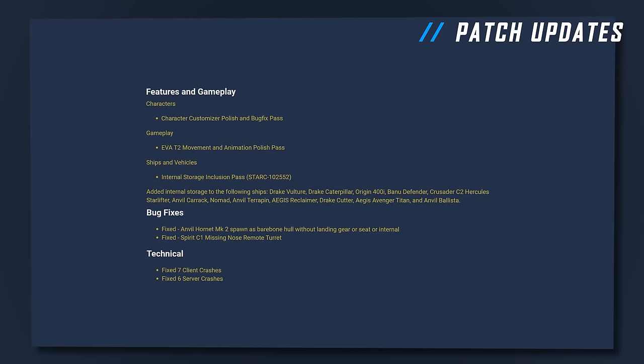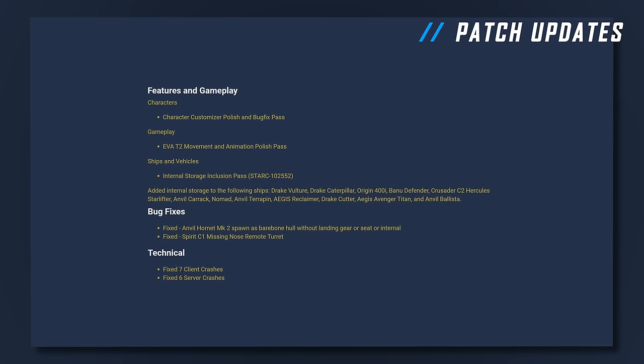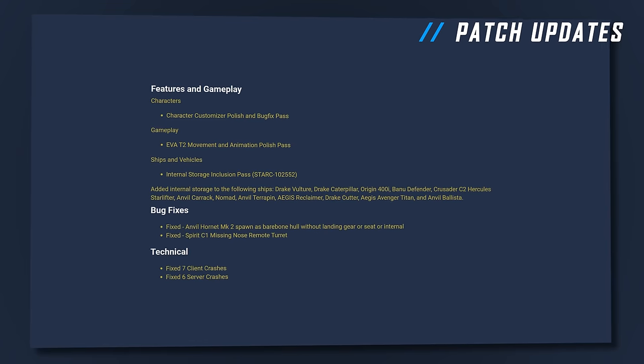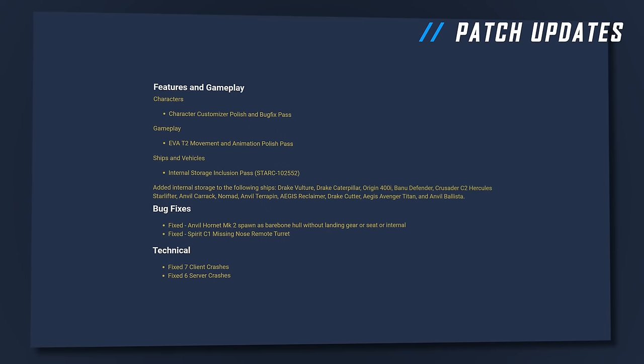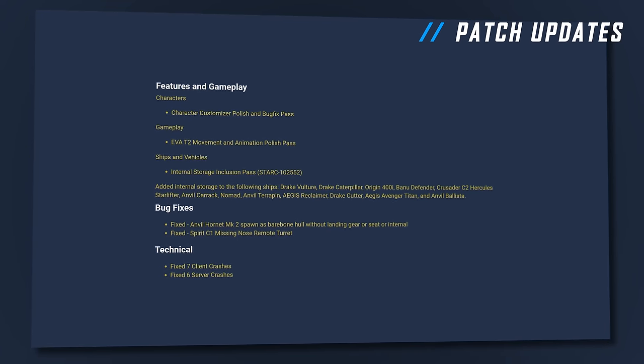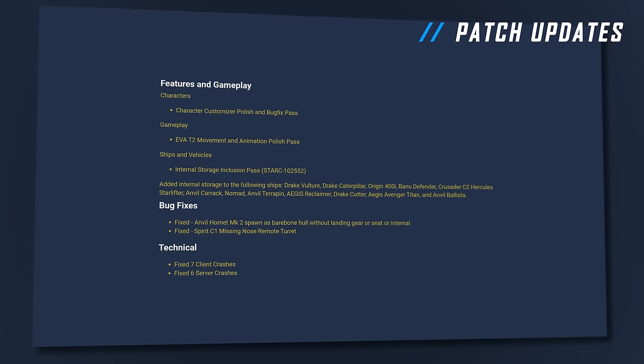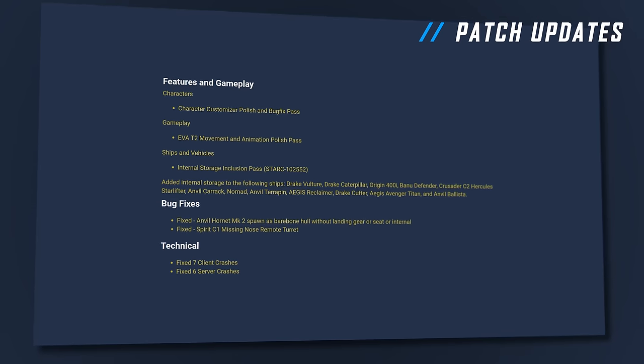EVA had some very minor fixes, but it's still super broken — tons of T-posing animations, weird stuff. There is now a new loot UI being added to some of the ships, but even they barely worked. For example, the Vulture had no inventory at all when I clicked on the inventory location that was added to it. All in all, not a very exciting Evo patch with very little of the features turned on or ready for testing, let alone feedback. I'm thinking this is a ways off before we get it.